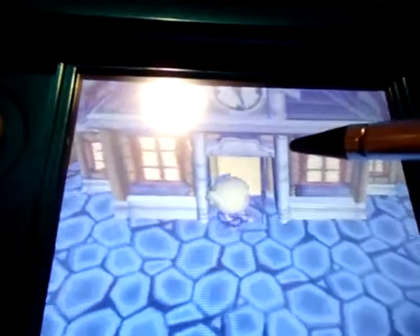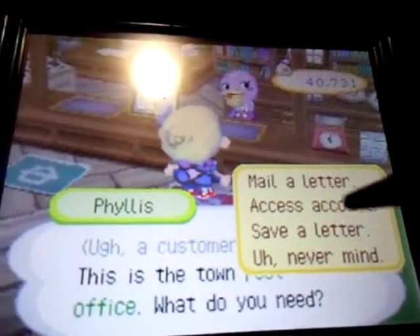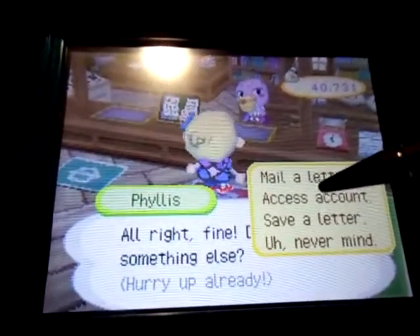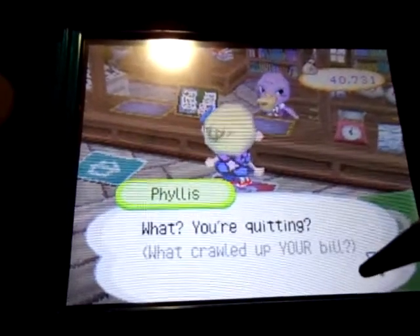I forgot to show you the rest of the town hall. Over here is the post office part. You can mail a letter to a friend, access your bank account, or save a letter - like if you find a letter you really like that someone sent you, you can save them here so you can look back on them and remember the nice letters someone sent you. If you hit Access Account it's like a savings account and you can save bells or withdraw bells.